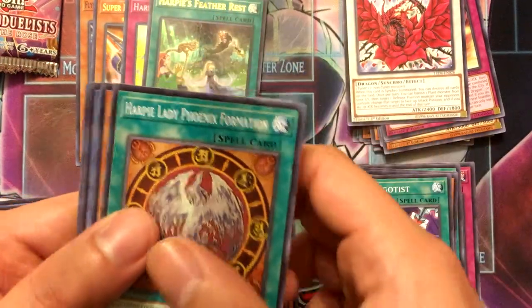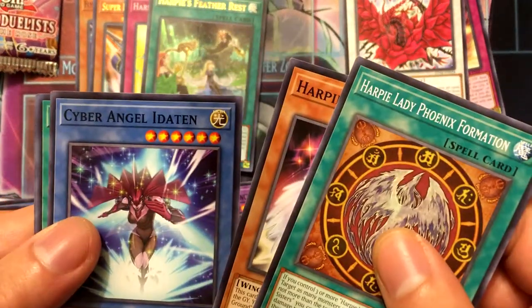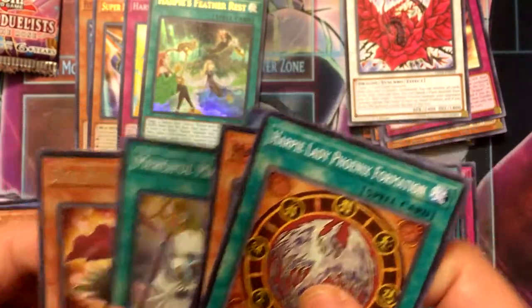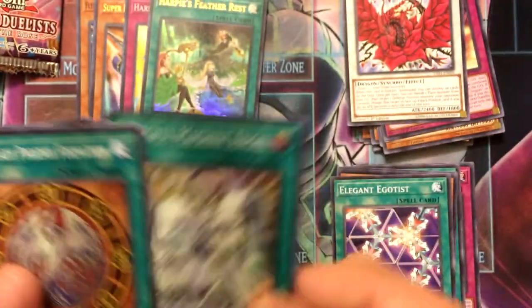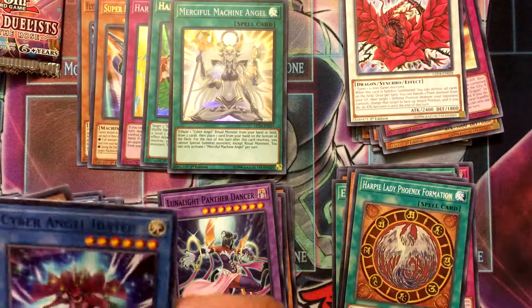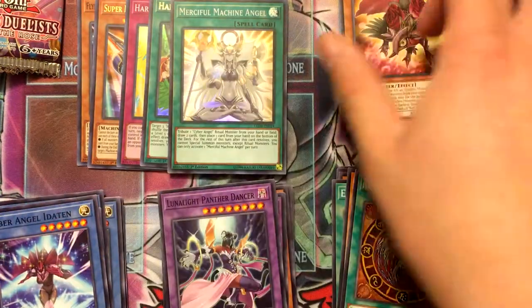Harpy Lady Phoenix Formation, Harpy Queen, Merciful Machine Angel, and Red Rose. So, another Merciful Machine Angel — that's pretty cool. I like the card. Looks really cool.